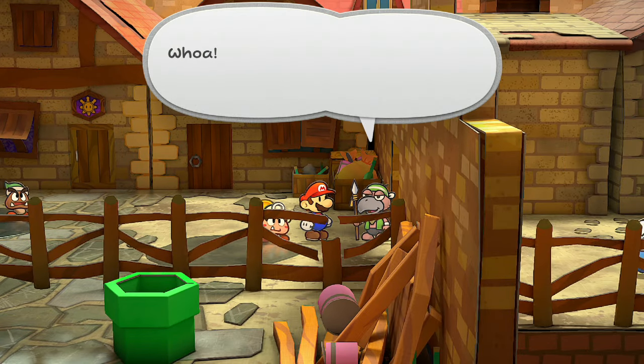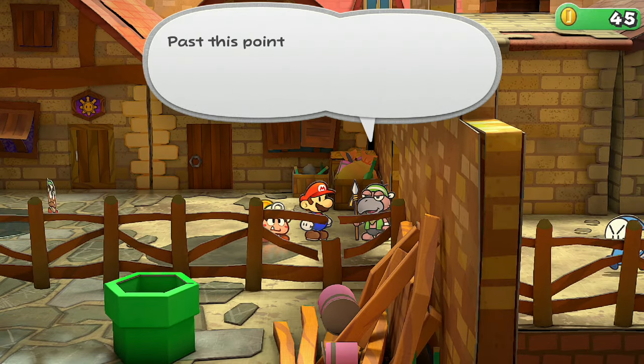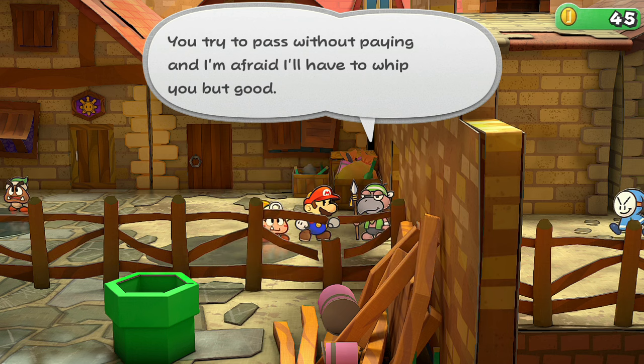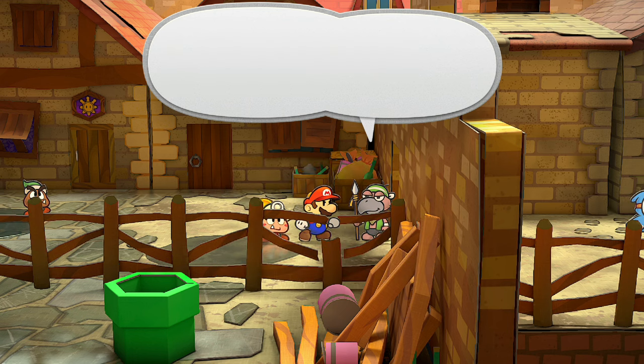Hello guys, this is P9091. Recently I did a video of Paper Mario: The Thousand Year Door for the Switch where I beat Gus in the prologue. Gus is a character that I think you're not supposed to beat till later on, but you can really beat him at any point.